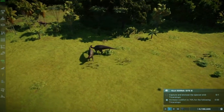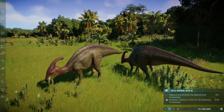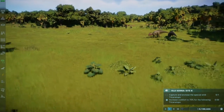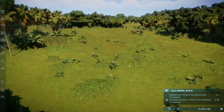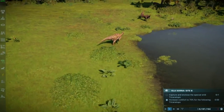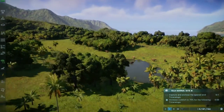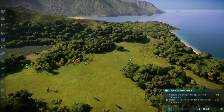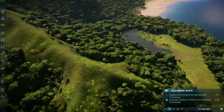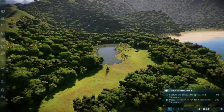Let me have a look at these parasaurolophuses — actually it's the same model, I thought they looked different. Oh hello, I see you — some carnotauruses! Man, we can explore a bit more. Any more Jurassic Park 3 Easter eggs?